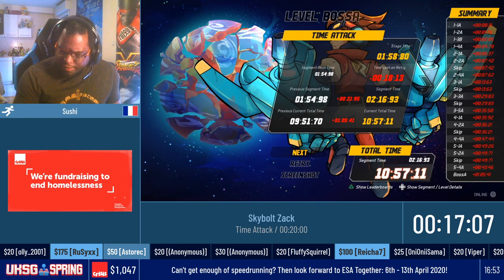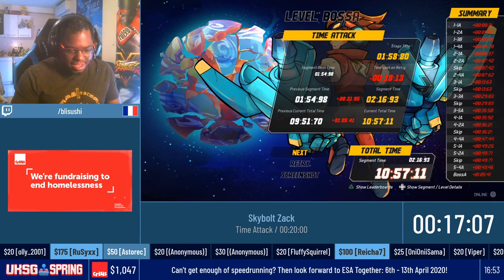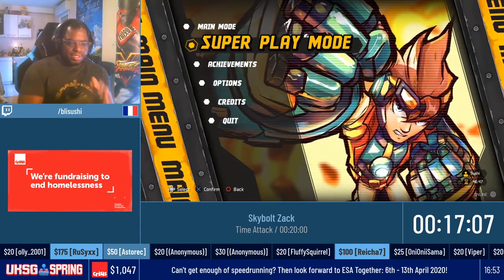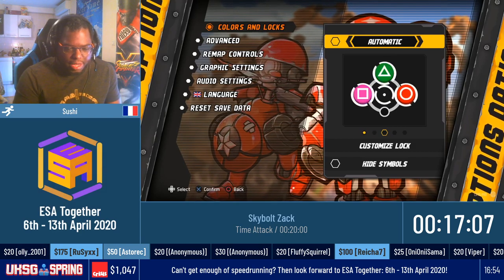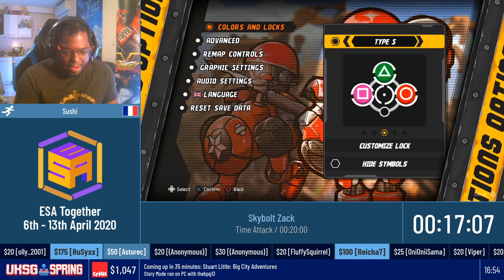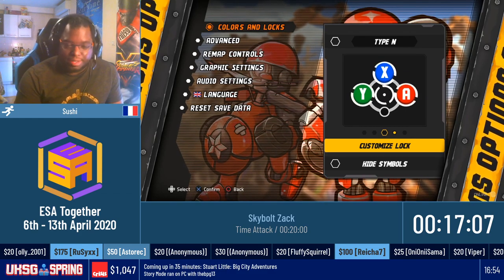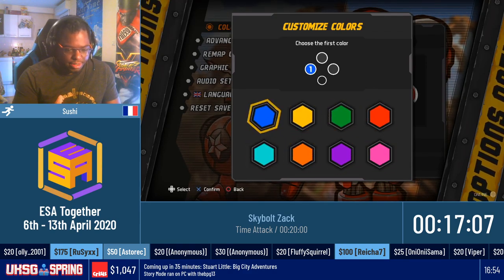Did we meet the incentive for the colorblind run? Yes, we have indeed. Very cool — we'll see some colorblind final boss. The developers of the game did a neat thing: depending on your gamepad, you can have different locked colors — either PlayStation, Microsoft, or Nintendo. But they also thought about colorblind people. You can choose the colors you want among eight colors.